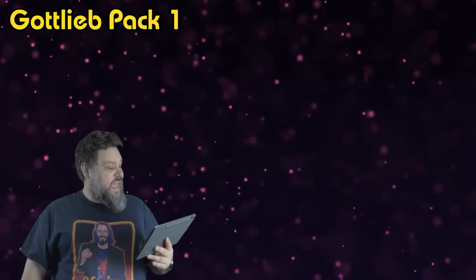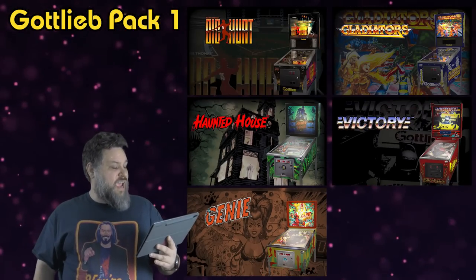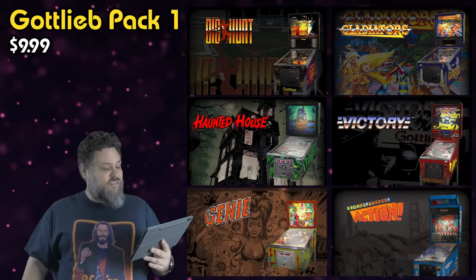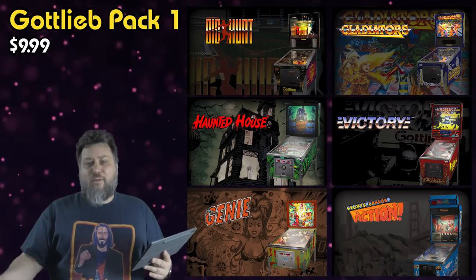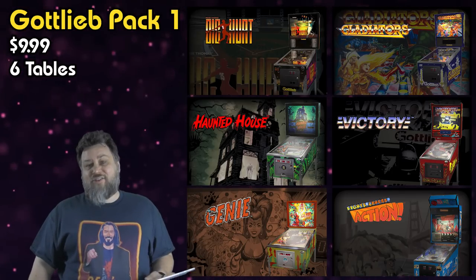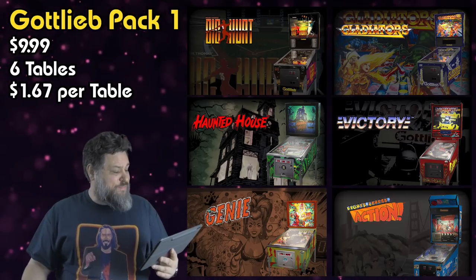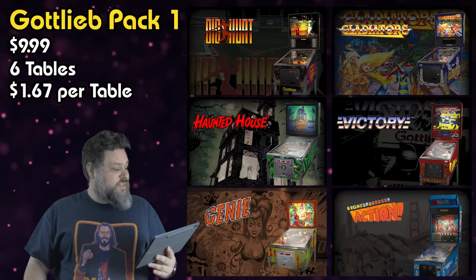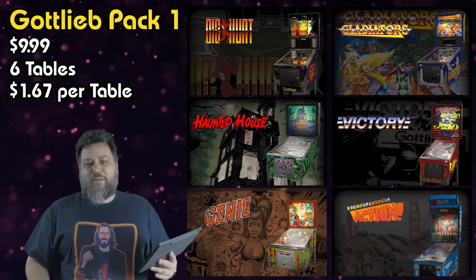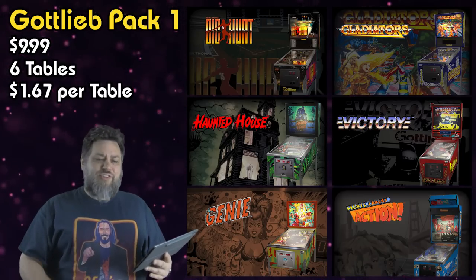So Gottlieb Pack 1 — Frank Thomas Big Hurt, Gladiators, Haunted House, Victory, Genie, and Lights Camera Action — is $9.99 on all platforms I checked, and you get six tables. That breaks out to about $1.67 per table. I'd say thumbs up. There are four tables I like in there, and at $1.67 each for all six, I think that's a good deal.